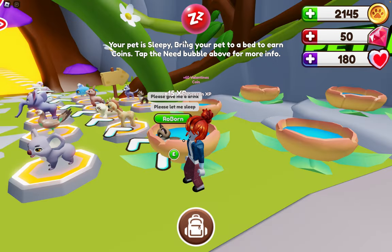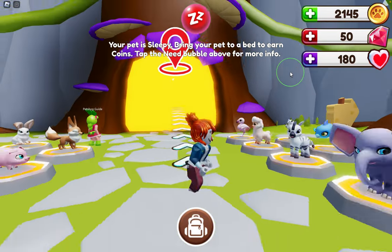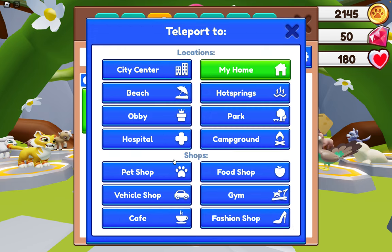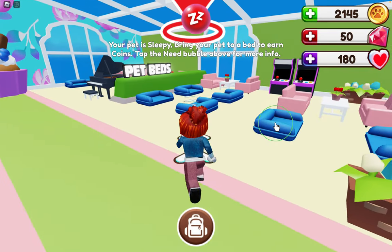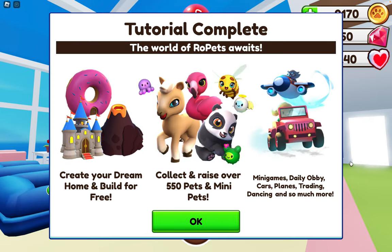Your pet is sleepy — bring your pet to a bed to earn coins. Tap the needs bubble above for more info. You can either walk to the cafe or teleport to the cafe, which is one of the other things I'll be showing you in this video. After you're done with that: tutorial complete! The world of Ropets awaits.